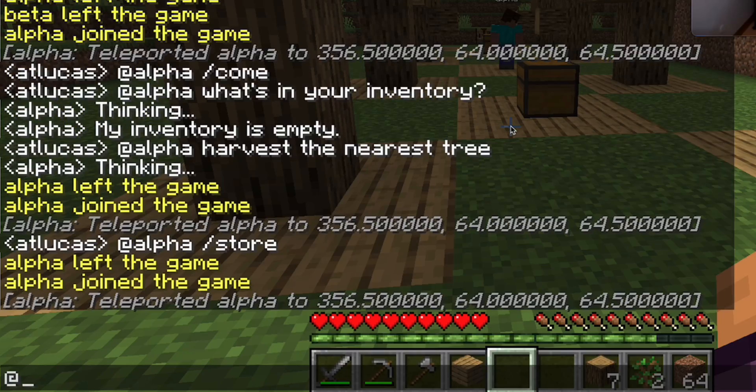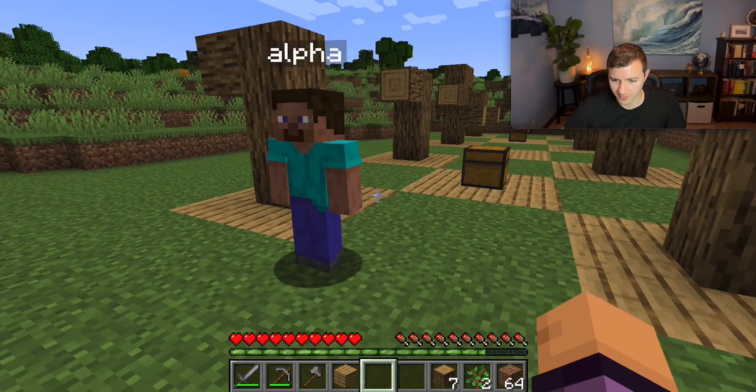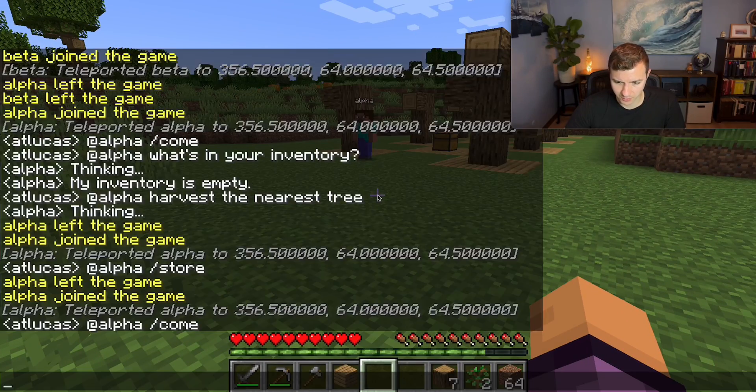Now I'm going to test out the first command which is come to player. Ctrl+T to open the terminal, then type @ and the bot's name which is alpha: @alpha /come. Now alpha comes to the player.